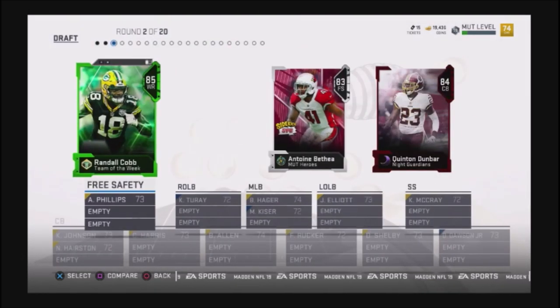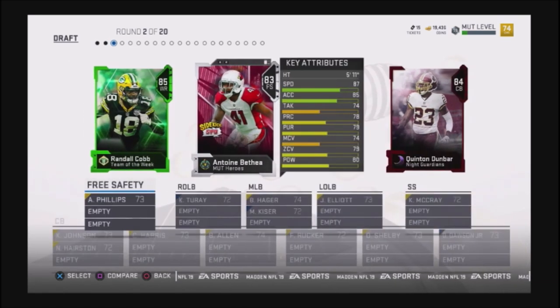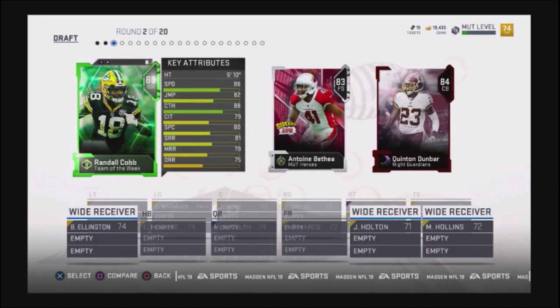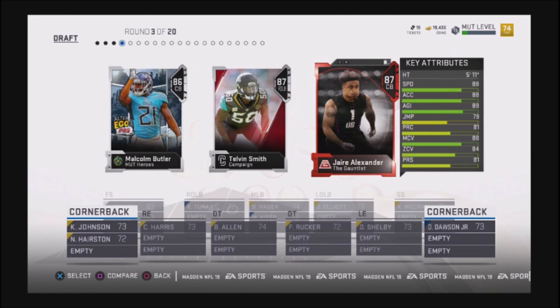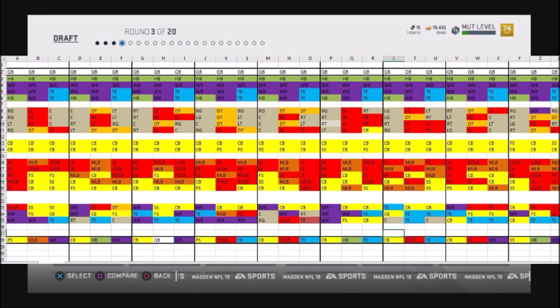I did some extensive studying of the Draft Champions draft process when you actually draft players, and I figured out an algorithm — basically a way you can strategically get a better draft. If you go into your draft without a clue about what to expect from the cards and the algorithm, you can obviously draft bad teams. This information will empower you to go in strategically. I studied about 20 different drafts and created a spreadsheet to track patterns.